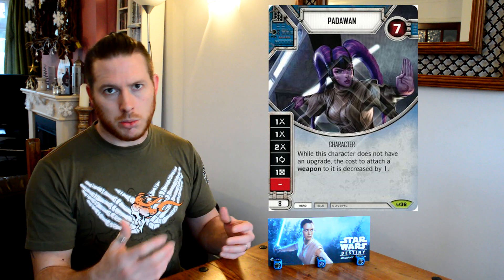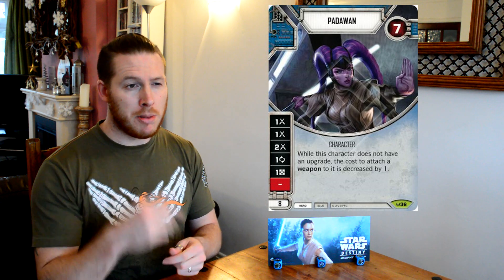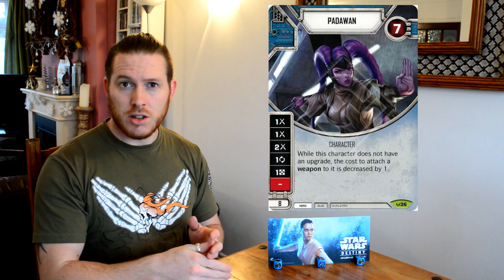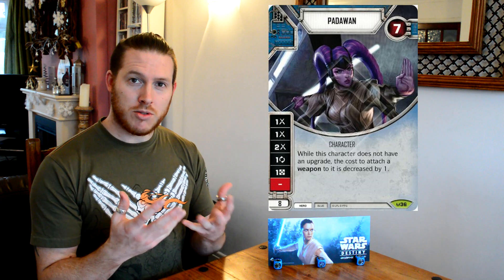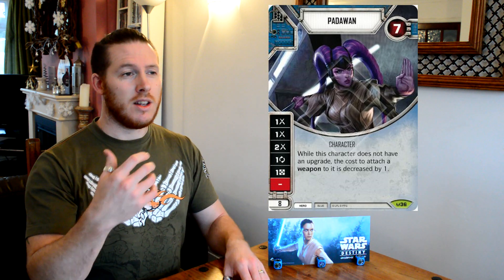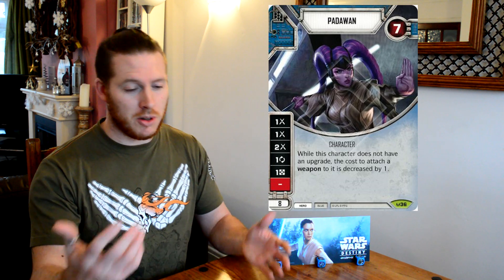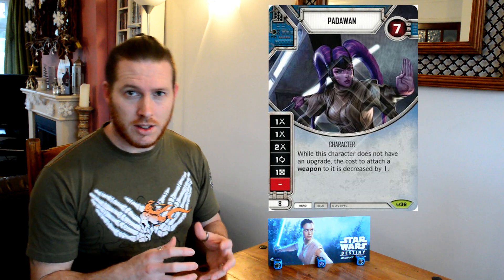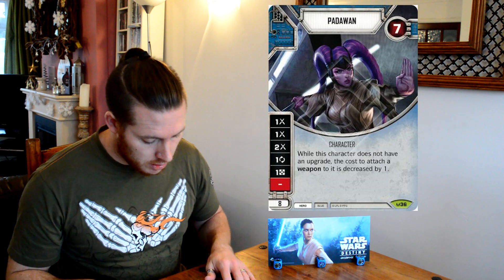They're only seven health, which is the one big drawback of the Padawan — they're more likely to die quicker. But that's fine when you paid one to get your lightsaber onto them because of their ability and It Binds All Things, and then it's going to redeploy to the other character. So targeting and getting rid of the Padawan, whilst really necessary because they're consistently putting damage on the table, it just makes it more painful that they had that very cheap lightsaber that's now redeploying to one of the other blue characters you're playing alongside the Padawan. You can see how excellent this character is.